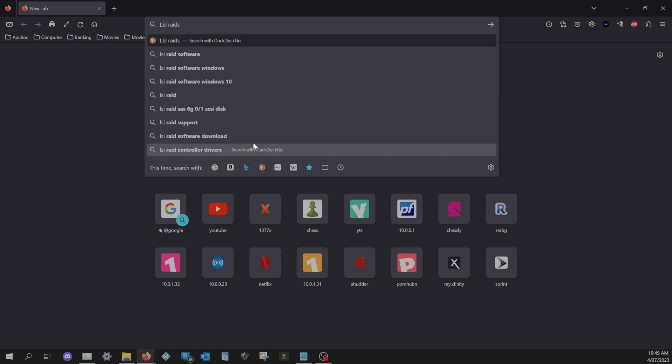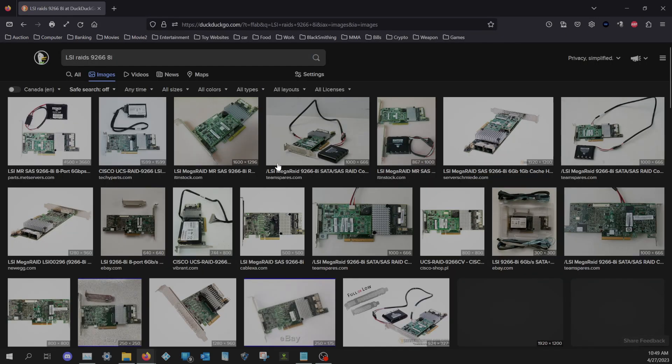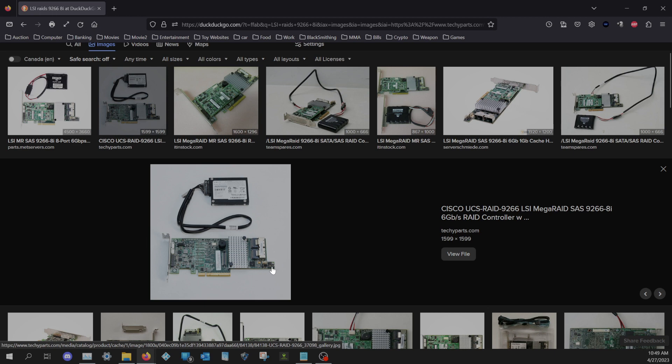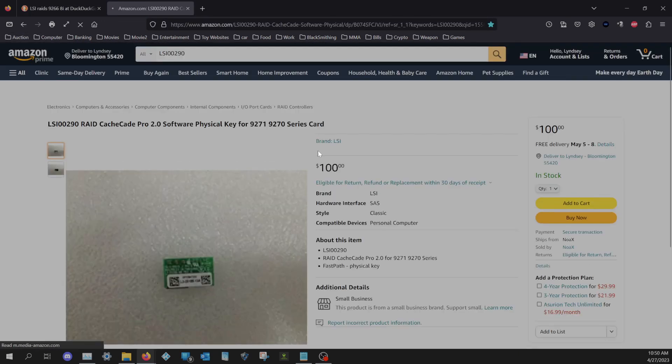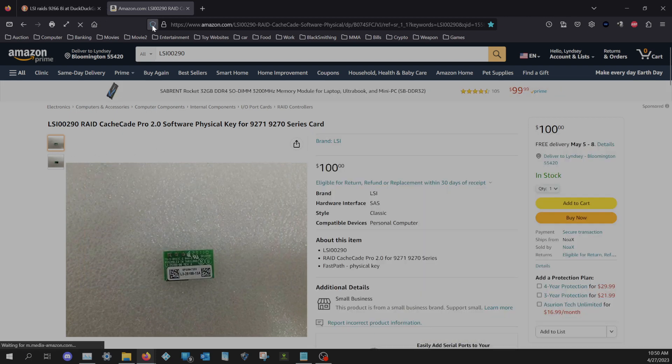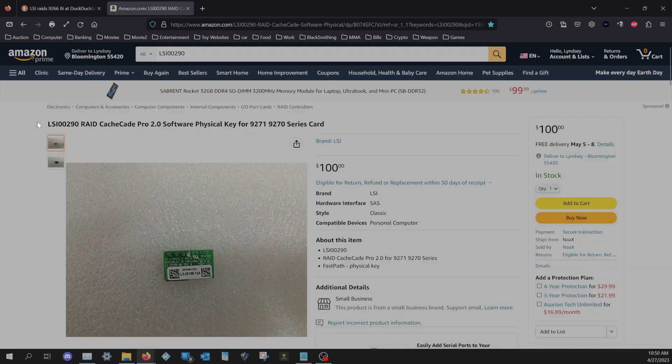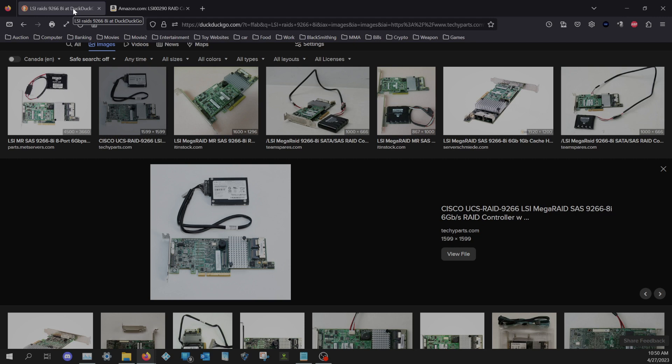The RAID cards I have - I have two of them that I use just at my house. There's a little physical key that slides onto one of these pins here, which actually just unlocks capabilities like RAID 6 and disc cache, or using SSD cache. It unlocks all the capabilities, which is really weird. If you do have this RAID card, I would recommend getting this little guy - the RAID card CacheCade Pro 2.0 software physical key.